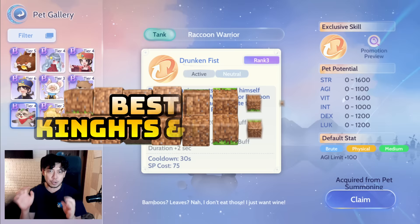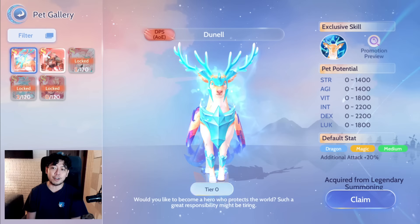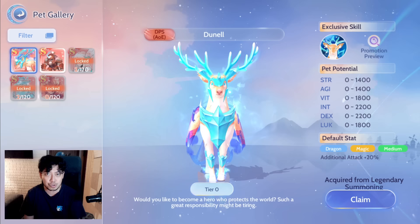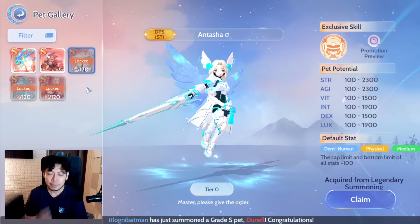Now let's talk about which pets suit each job. I've joined Knights and Blacksmiths together because both need to survive — the Knight as the tank, and the Blacksmith because he is vital to the party for buffs and AOE DPS but lacks survivability skills. For Tier S, if you're a Knight, Dunel is great since you're already tanking and need additional DPS. Earth Lord will help you survive more, and if you lean toward PVP, Antasha is best for Knights. This also applies to Blacksmiths.